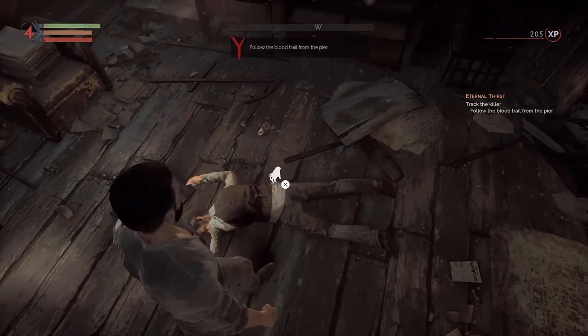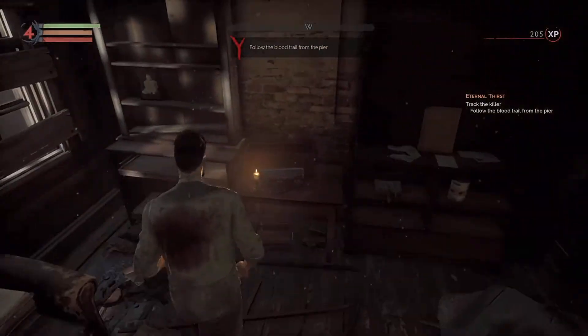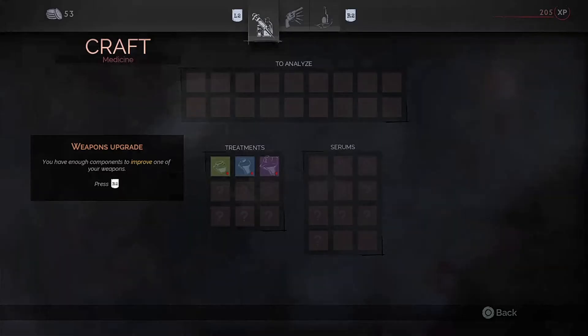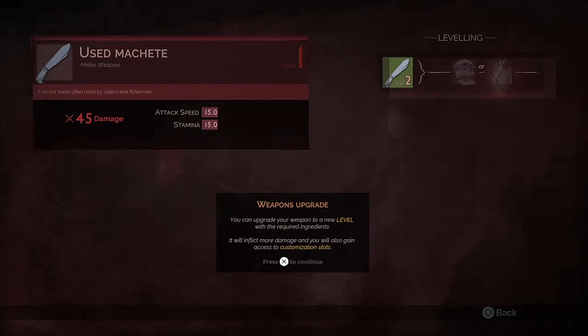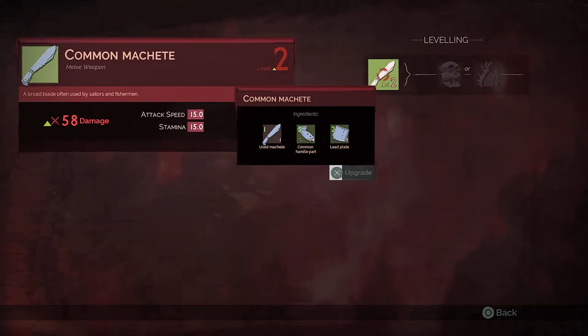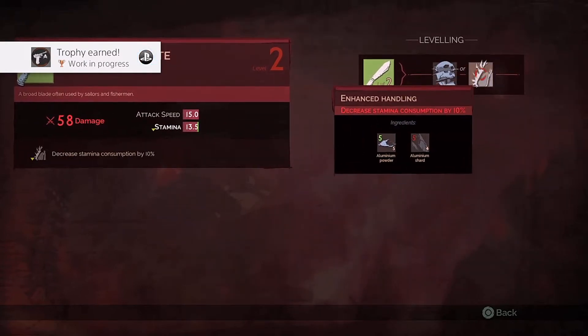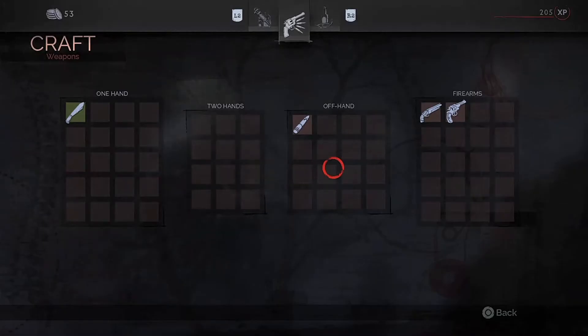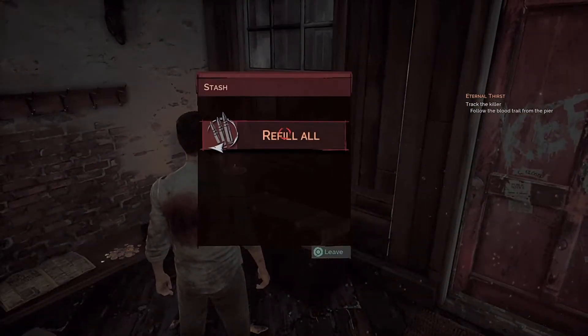There's someone on the ground, some parts for crafting. Is there anything I can craft at this point? 'You have enough components to improve one of your weapons. You can upgrade your weapon to a new level with the required ingredients — it will inflict more damage and you will also gain access to customization slots.' Let's do it. And then I could go either this or this next — interesting. That's cool. Let's check the stash.